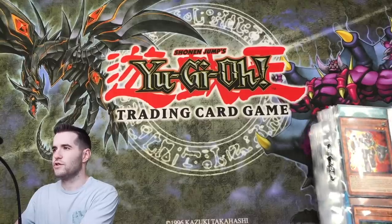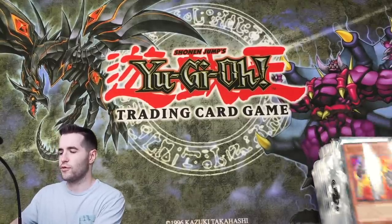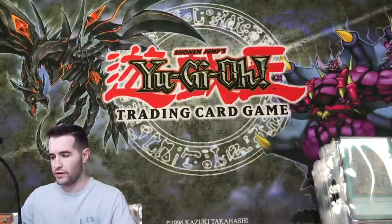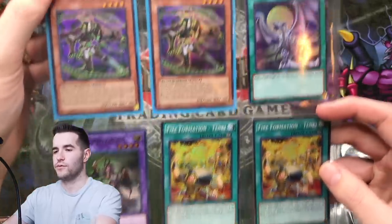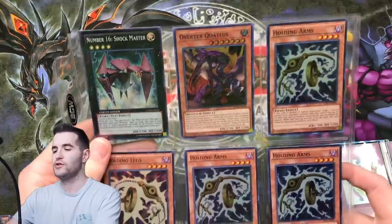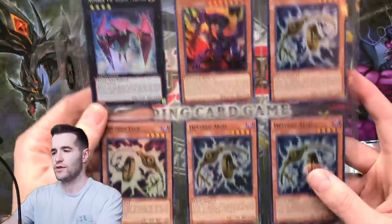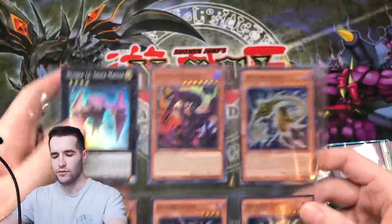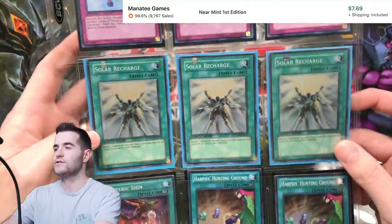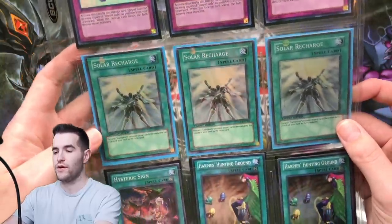Alright, these are going to be very glary, so I'm just going to go through one at a time. We have the Magnet Warriors Super Rares. We've got some more Super Rares — I really don't know what to expect from this. So far, a bunch of Supers. When the first page is Super Rares, I'm like, did they put the better cards in the middle or what? There's Holding Arms, Hysteric Party — I think that's a decent card. Solar Recharge, that's from Ancient Prophecy.